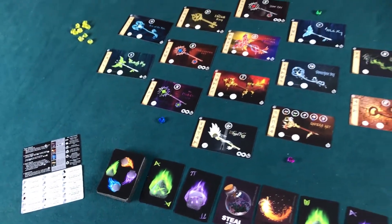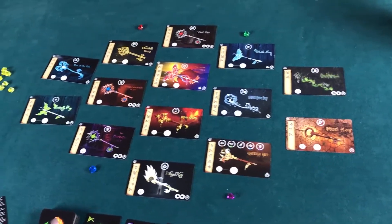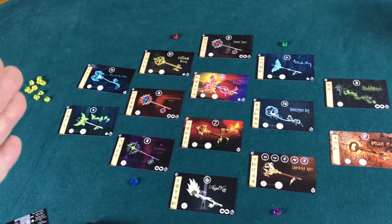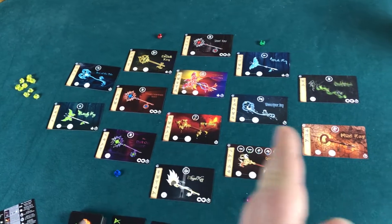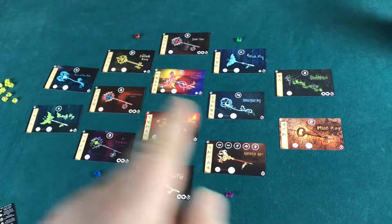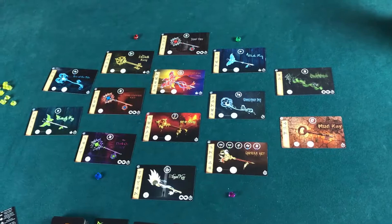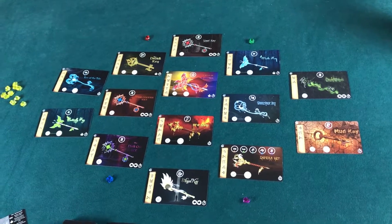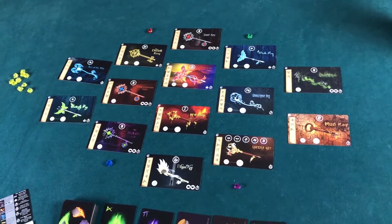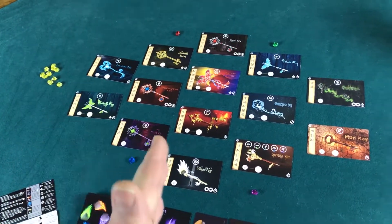One of the big differences is you have to go sequentially. In the two through five-player game, you can build this key and then this key and this key — there's no rhyme or reason in what order you do things other than strategic value or whatever cards you have in your hand. In the solo player game, you have to go from left to right.